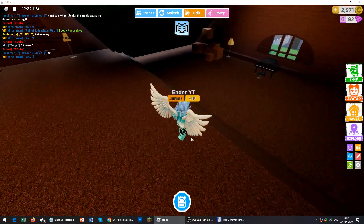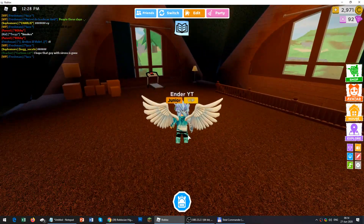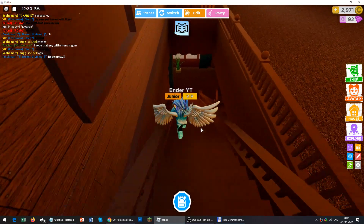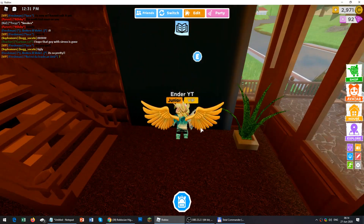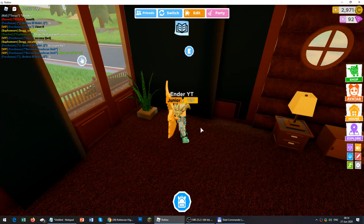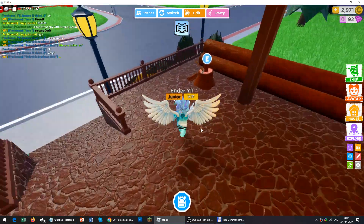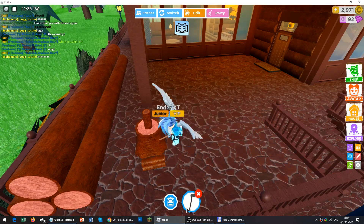I suggest you decorate the attic if you want, but that's your choice. It looks good anyway. Now, as you can see, we will go downstairs. This house has the same feature as the Luxury Modern House — these things that close up and open. And this house has a new feature that other houses don't have: you can cut the log.